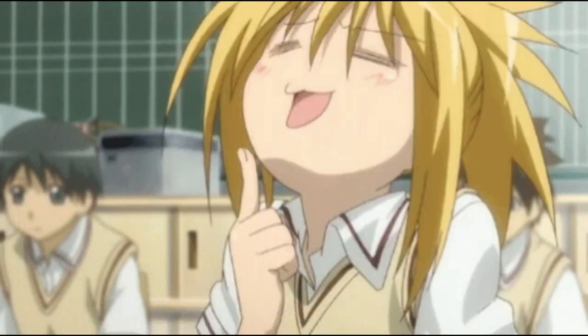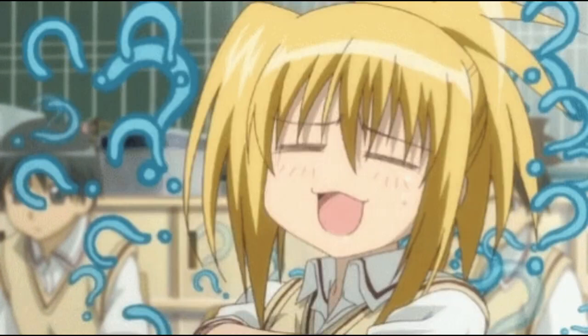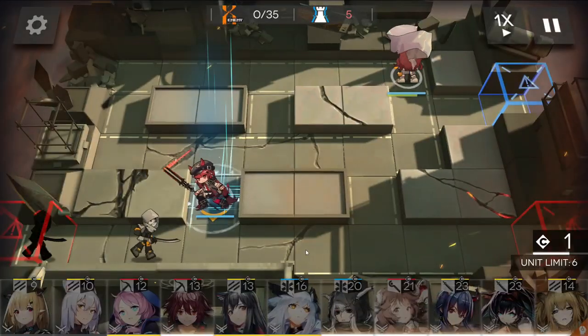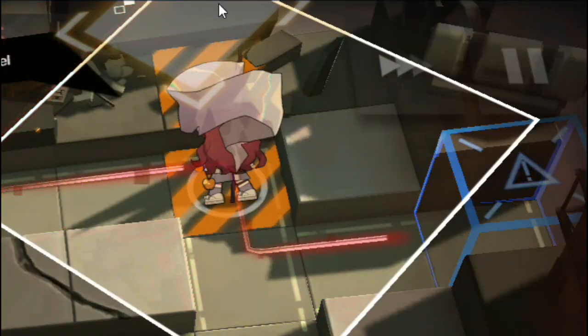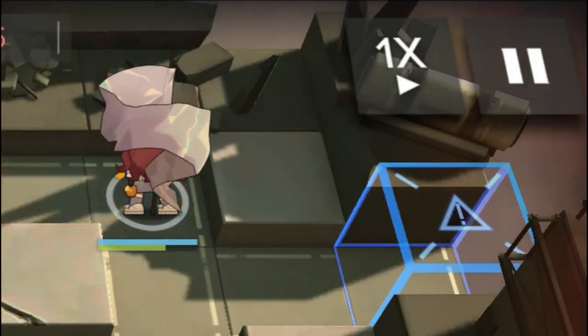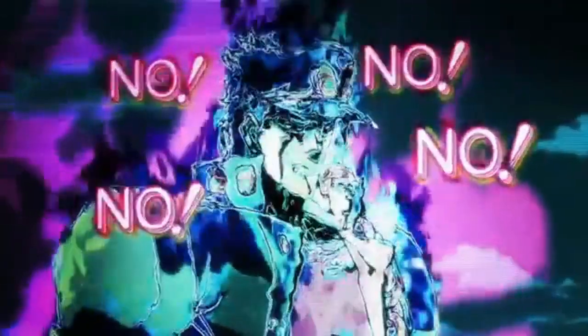But now we have come to the question, how do I use Myrtle? Most vanguard operators like to be placed in action, ready to fight, defend and hold the line. I feel that Myrtle belongs in a place where she should never hit an enemy, and if she does hit an enemy, you might as well restart the stage because something has gone horribly wrong.